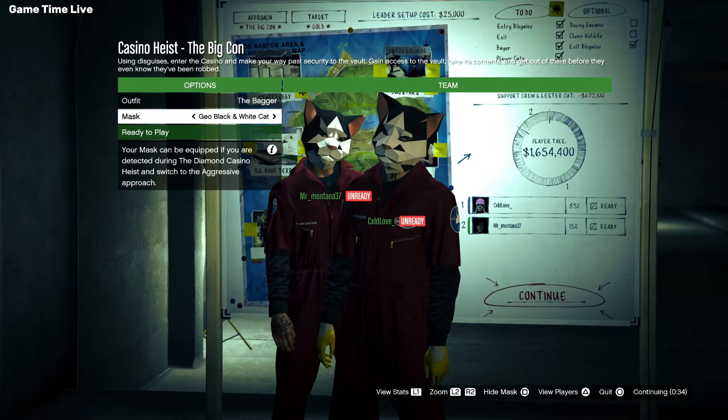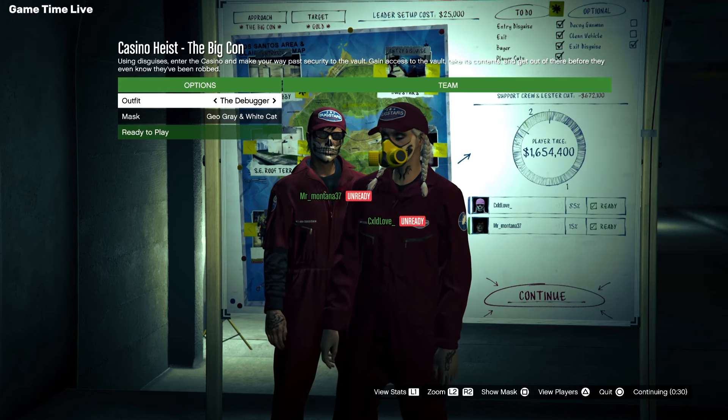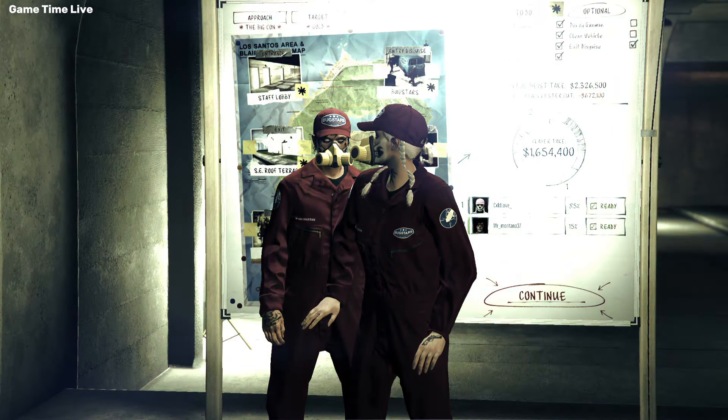On the next screen, scroll over until you find the Debugger outfits. This one will have the yellow rebreather. You can hit Ready to Play.